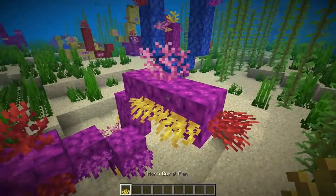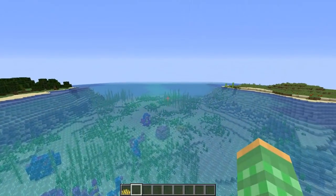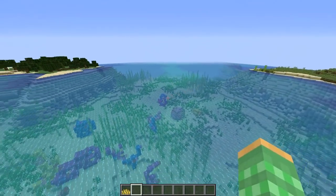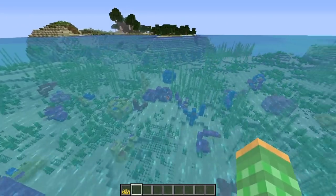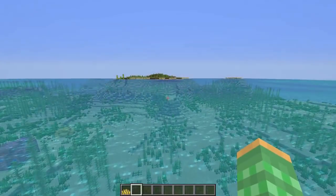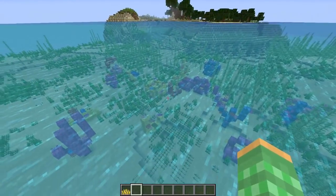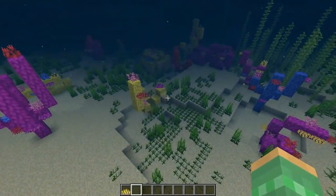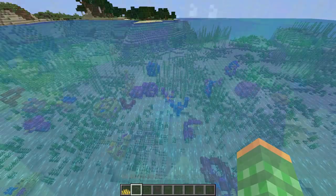They now added that coral fans are naturally generated as part of the coral reefs. They also fixed the transition between different types of ocean biomes so it's smoother. You can see we've got a nice warm ocean with a coral reef, and it goes well with the islands around it — not an abrupt change from a cold biome to a warm ocean. The coral reef is more scattered out now, not super large like we've seen in the past.